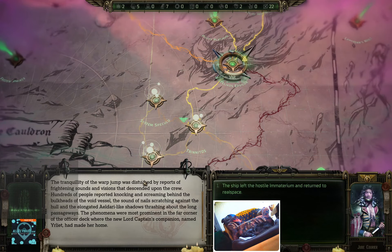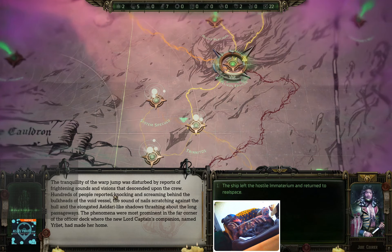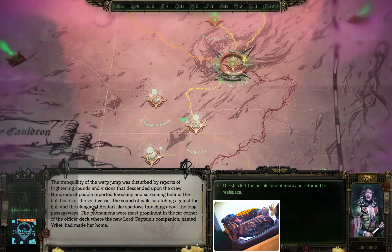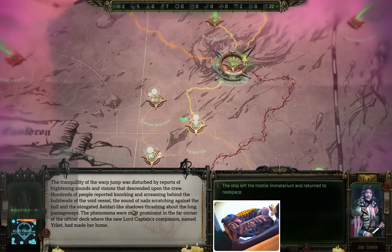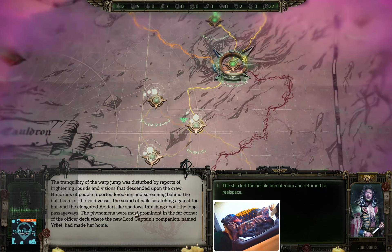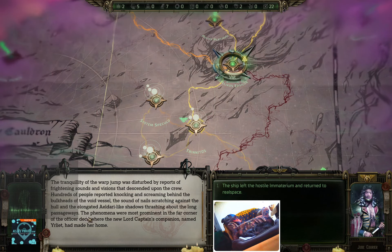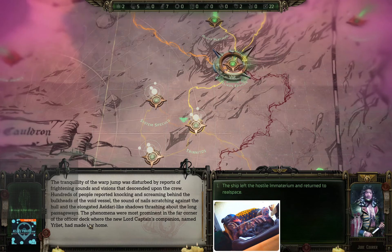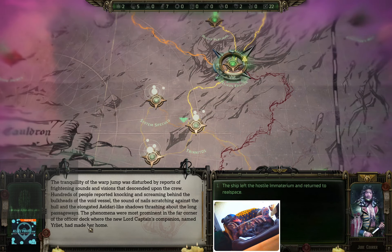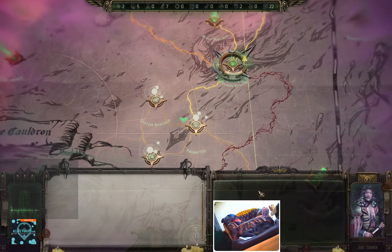The tranquility of the warp jump was disturbed by reports of frightening sounds and visions that descended upon the crew. Hundreds of people reported knocking and screaming behind the bulkheads, the sound of nails scratching against the hull, and elongated Eldari-like shadows thrashing about the long passageways. The phenomena were most prominent in the far corner of the officer deck where the new lord captain's companion named Iliad had made her home. The ship left the hostile imago and returned to real space.